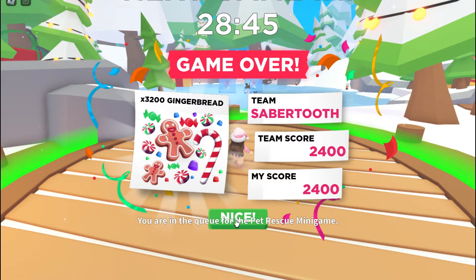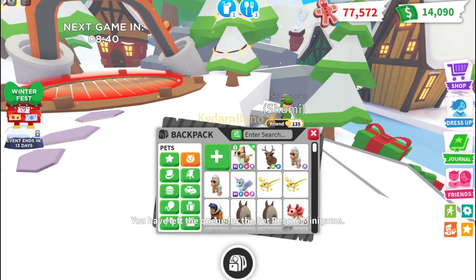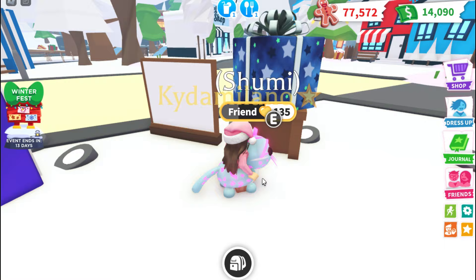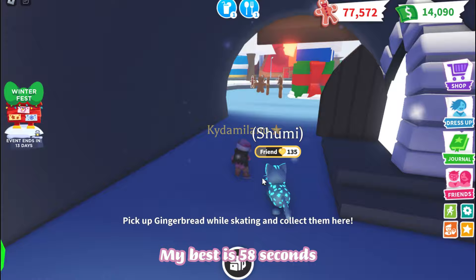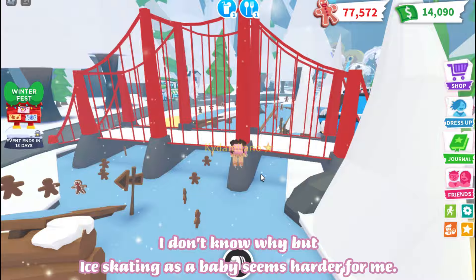The first thing I do after the minigame is go to gifts, then I'll go ice skating to collect more gingerbread. What's your high score at ice skating? My best is 58 seconds. I don't know why, but ice skating as a baby seems harder for me.